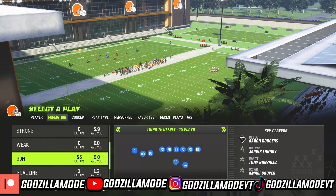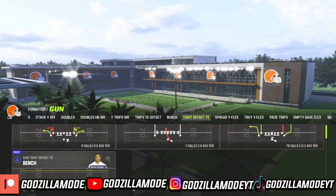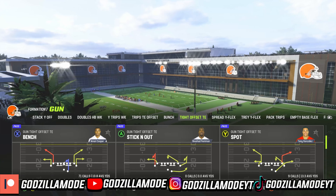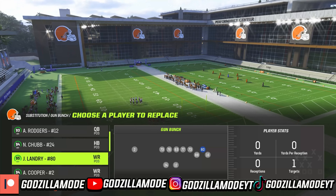So, we are in the Green Bay Packers offensive playbook, and that's one of my favorite playbooks in the game. Because it has formations: bunch, tight offset TE, spare white flex, and it also has strips E offset, which has some great runs in it.